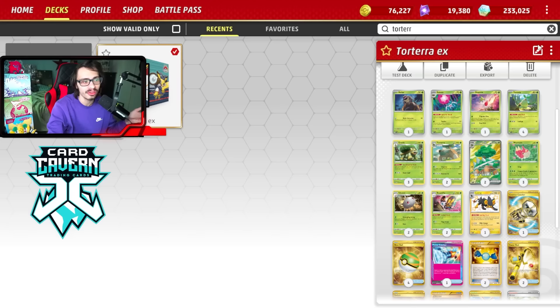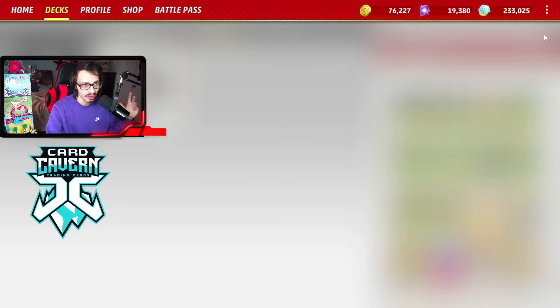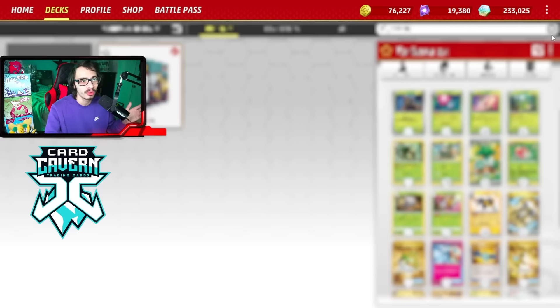There are still some upsides. You get access to Grottle with a fantastic ability for an all-grass deck — Sun Drenched Shell lets you search your deck for a Grass Pokemon and put it into your hand. Because Torterra EX needs your entire board to be Grass Pokemon, we can't really play any other types. We're not playing Bibberols or anything like that — just Grass Pokemon and Luxray, which we'll get into in a minute.